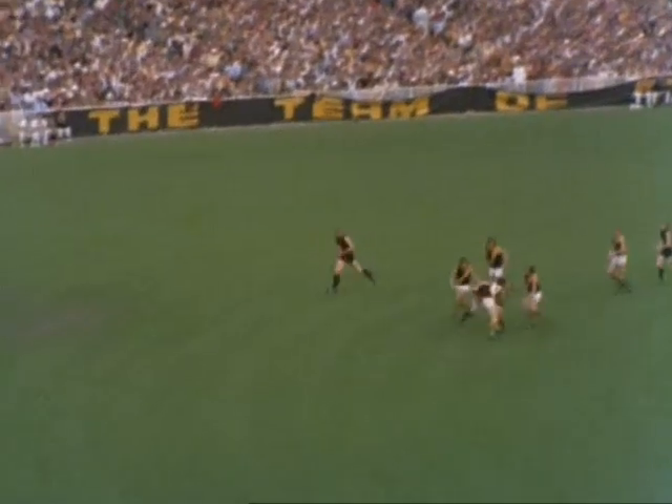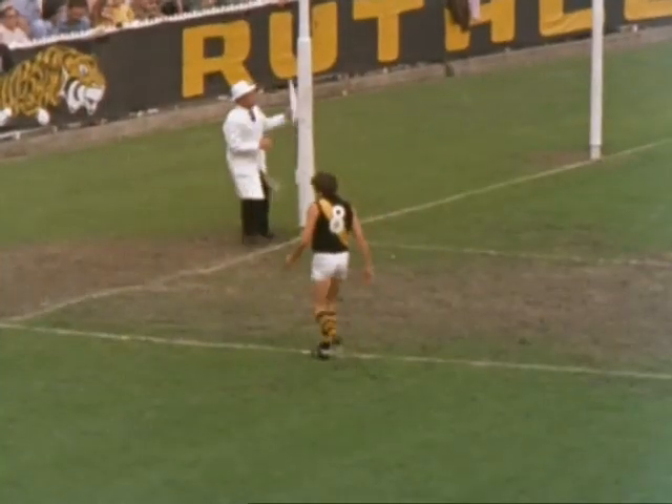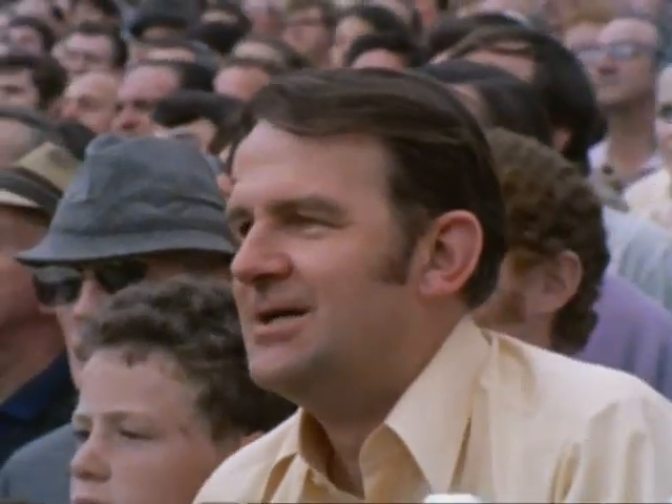Gallagher with his left foot kick puts Carlton deep into attack. The players fly for the ball; it comes off hands — a chance for Walls. Picks up with his left boot and kicks towards goal, but it's offline — a behind only. And Carlton have the first score of the grand final on the board: one behind to Carlton. The Richmond fullback Dick Clay will put the ball back into play.